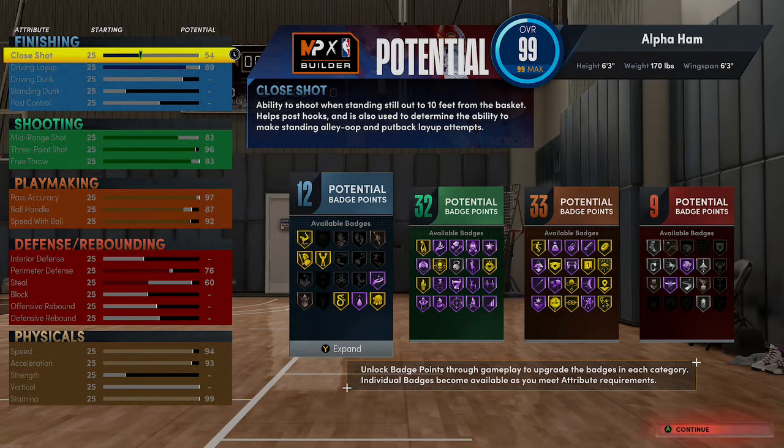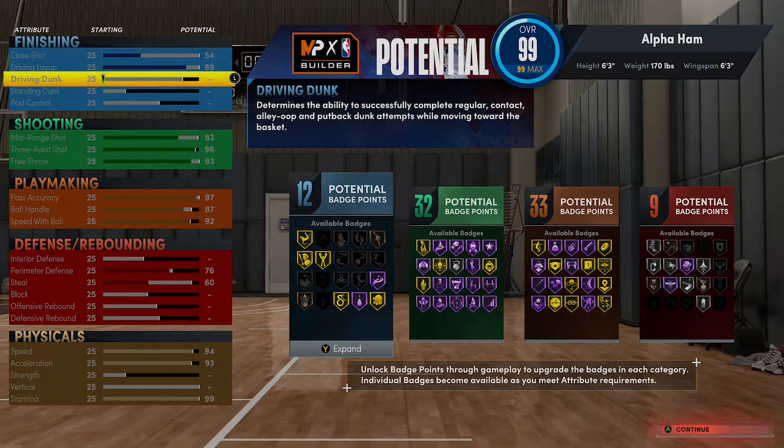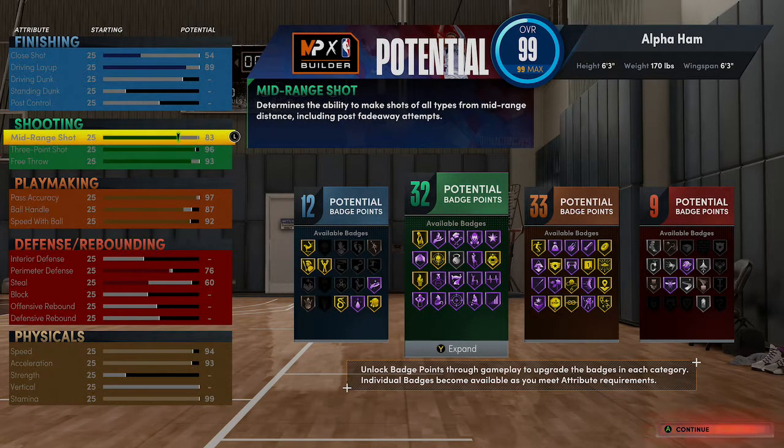With the attributes, as you guys can see, the build is 12, 32, 33, 9. I believe this is an 86 badge total build. These are the attributes. The close shot to start off with the finishing — the one thing that this build is missing is the ability to dunk the basketball. That's because at first it was believed that you couldn't really dunk, shoot threes, still play defense, and still be able to dribble. Now there's been some workarounds. But this build is still really good, especially with the shooting ability and the ability to still dribble and defend. The close shot of 54 is okay against builders that don't have interior defense — you should still be able to hit it. A decently high layup for tear drops; if you want to maximize it, use Pro Touch, Fearless Finisher, Giant Slayer.